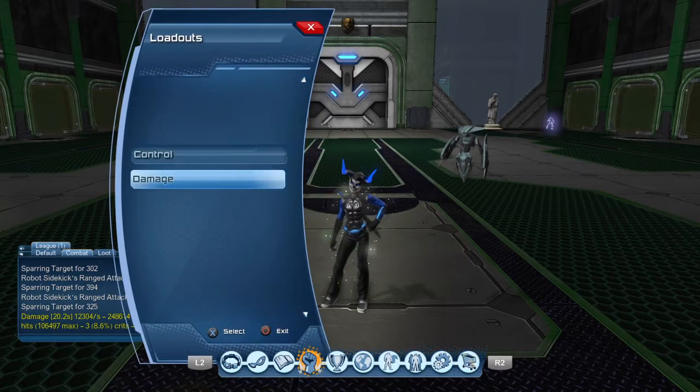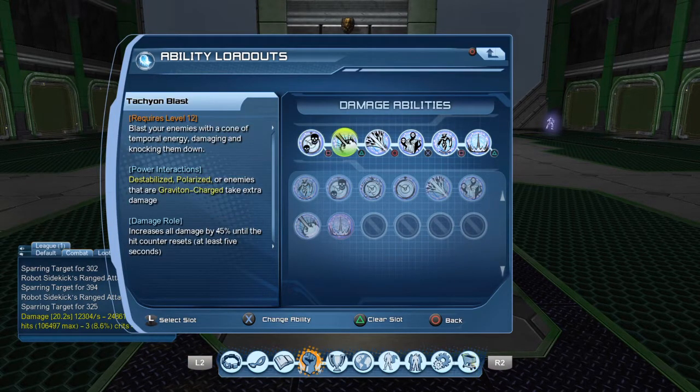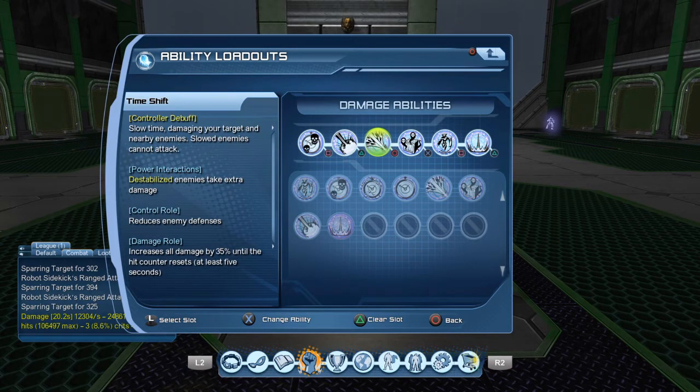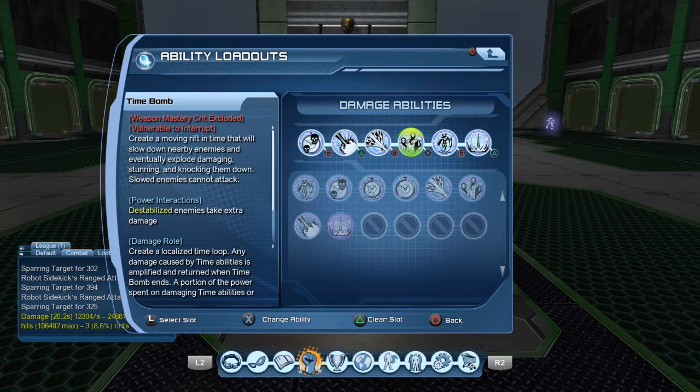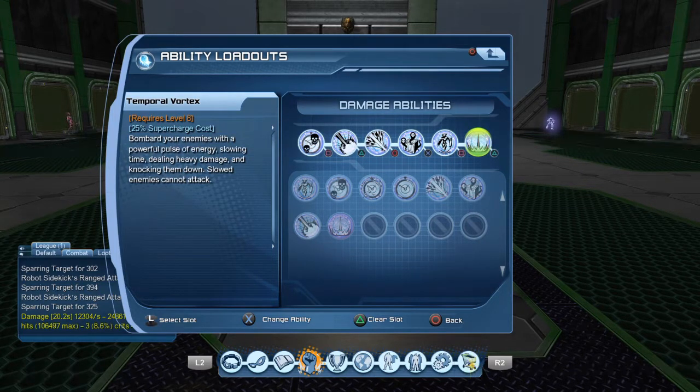For the loadout, it's going to be distortion wave, tachyon blast, time shift, time bomb, robot sidekick, and your super charge — temporal vortex.